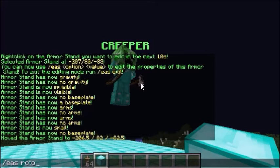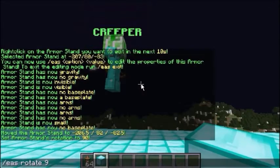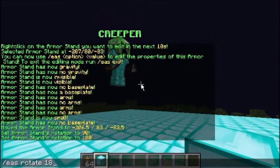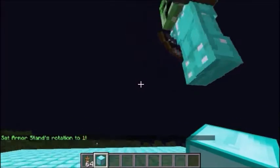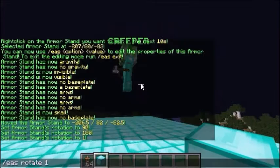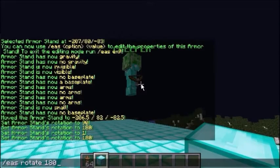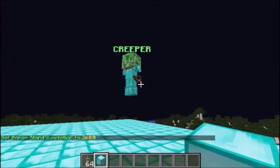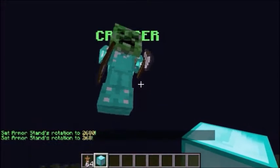We can rotate the Armor Stand a certain number of degrees. We can rotate it 90 and it flips around this way, or 180 and it turns back the other way. Keep in mind it doesn't keep going 90, 90, 90 - it adds onto the current rotation. So if you type 180 again, it will still be facing the same way. We can do something like 260 degrees to get it where we want it - about 268 ended up being where we wanted it.